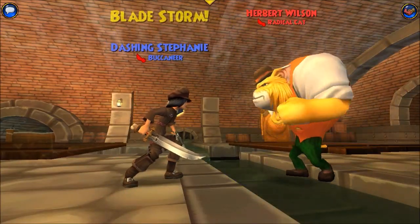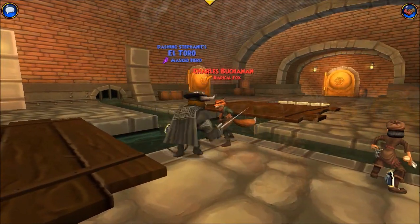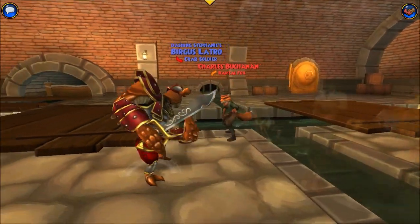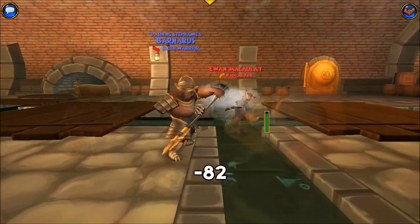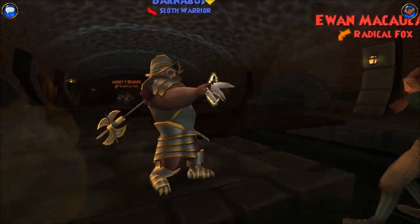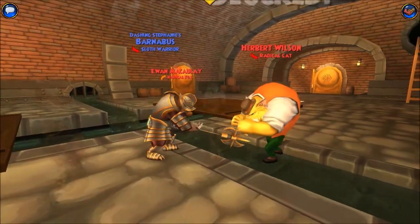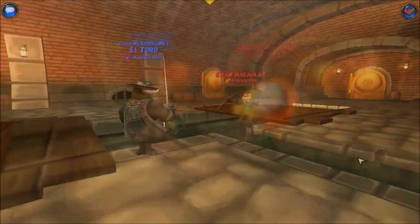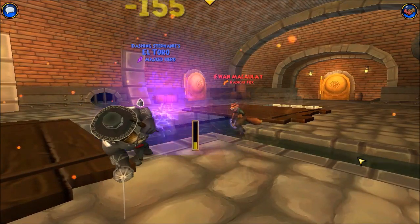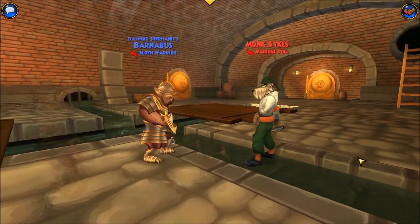I wanted to chain down one unit, but my chains got distributed. Burgus missed — I should have had Barnabus back him up. After this fight I'm gonna go revive Bonnie, because I think we really need her scatterblast.